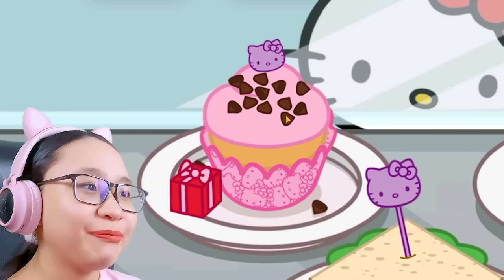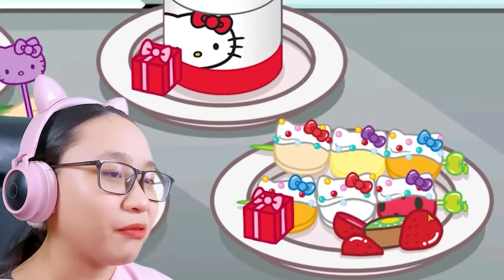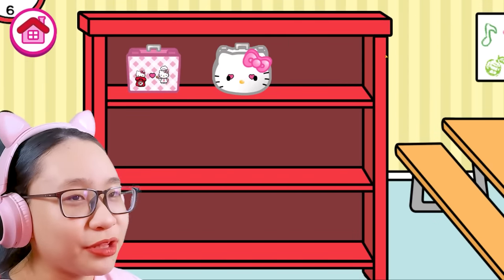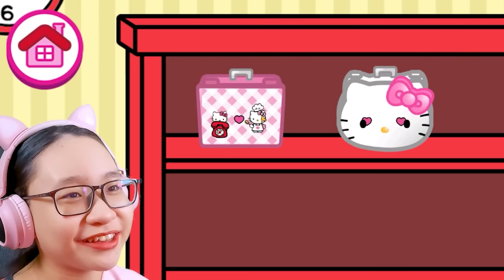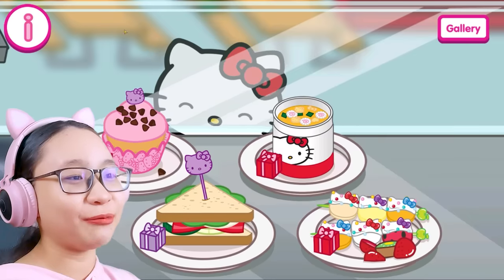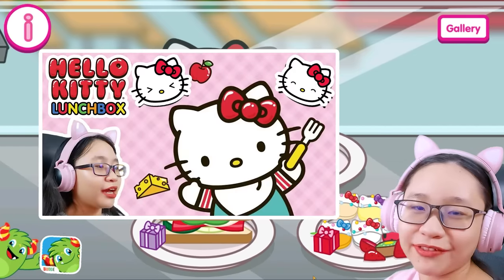We have a big cupcake, whatever this is, and fruit kebabs. That's the shape of your head! Oh, it's the lunchboxes in the gallery. This is the lunchbox that Kitty ruined. And this lunchbox has a story, but I'm not gonna repeat it because this video might get demonetized. If you wanna know the story, watch the previous video.